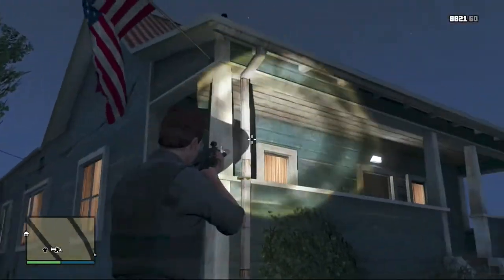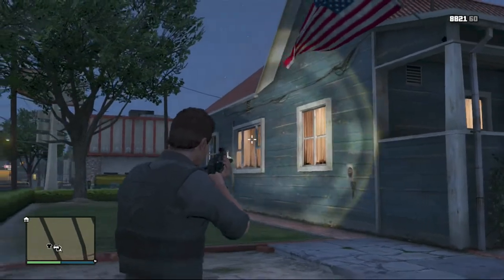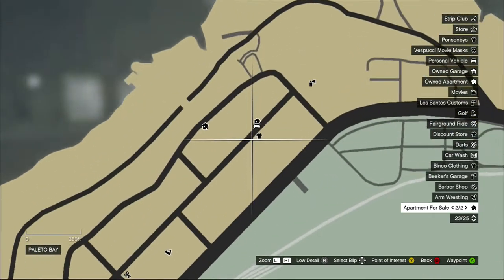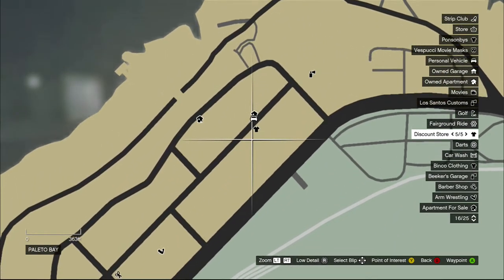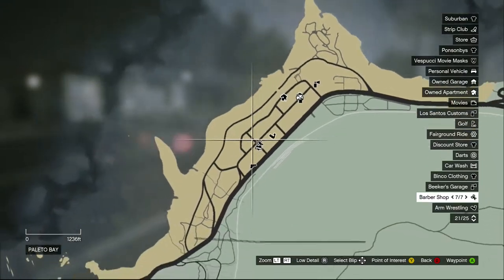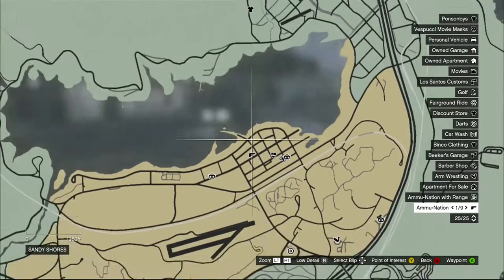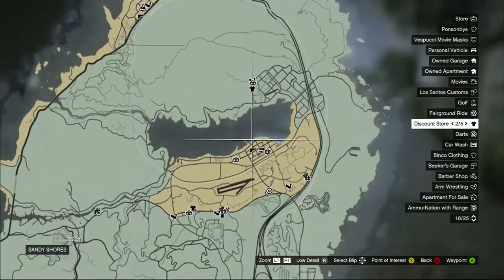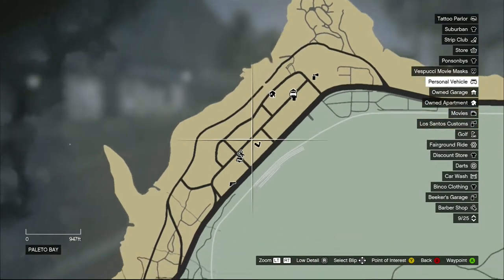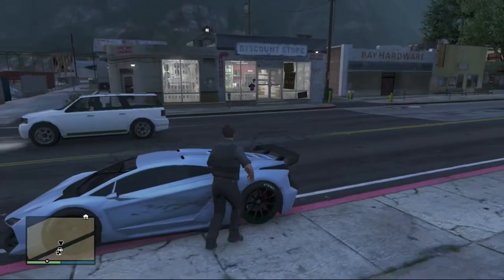This is house number three — the third least expensive house in the new Independence Day DLC pack. You are near Los Santos Customs, a discount store, a closing store, arm wrestling, a haircut place, a tattoo parlor, and a gun store. So this is the better location out of the other two. The houses in this pack seem to be priced based on location — the cheapest has nothing nearby, the second adds a gun store and barbershop, and this one has everything you need. See you at house number four out of seven.